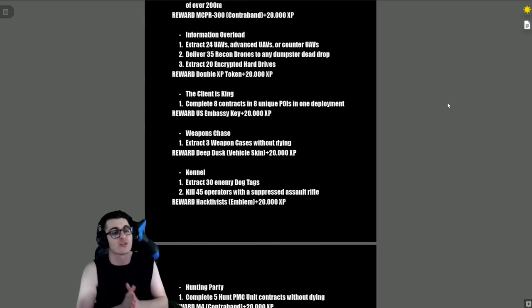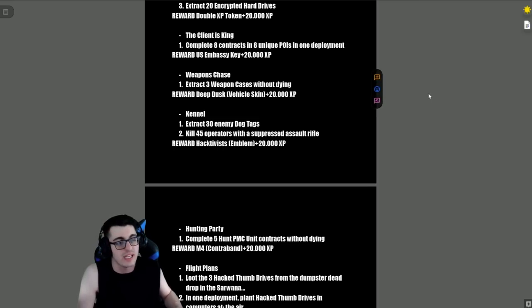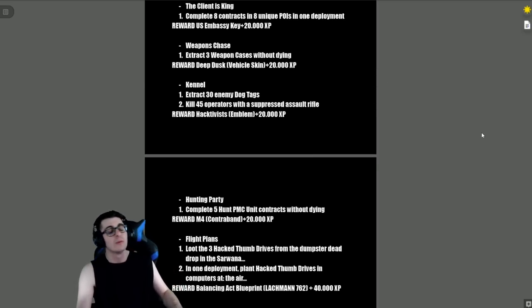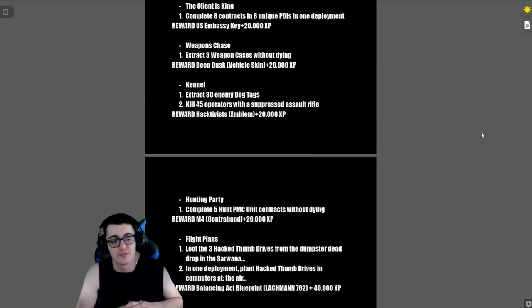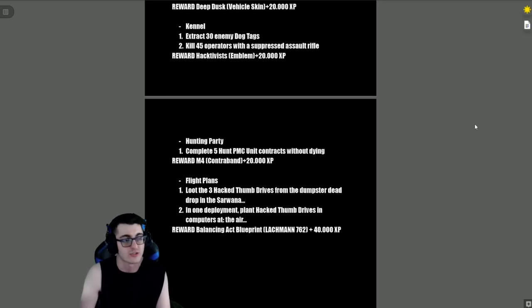'Information Overload' — extract 24 UAVs, advanced UAVs, or counter-UAVs, deliver 35 recon drones to any dumpster dead drop, and extract 20 encrypted hard drives. Reward is a double XP token plus 20,000 XP. 'The Client is King' — complete eight contracts in eight unique points of interest in one deployment. Reward is a US Embassy Key plus 20,000 XP. 'Weapons Chase' — extract three weapon cases without dying. Reward is a Deep Dusk vehicle skin plus 20,000 XP.